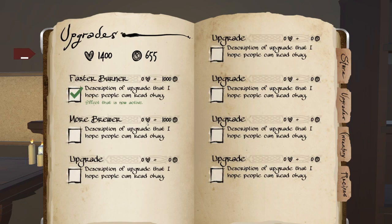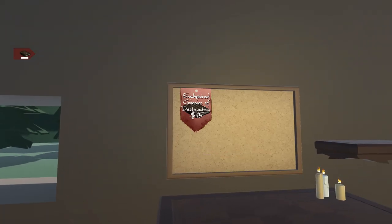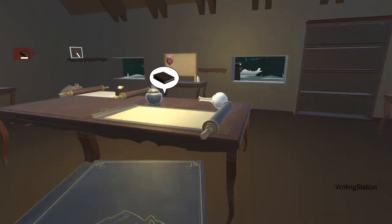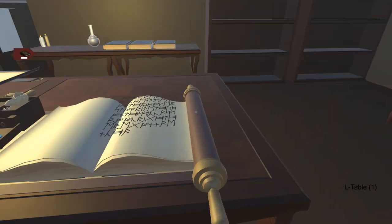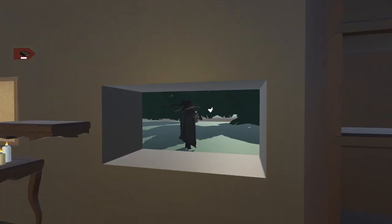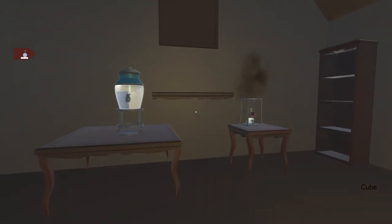Earth potion — we have one here, take it and goodbye. Now we can upgrade the faster burner, so now it's a little bit faster. What do you want? A book of destruction — we haven't made that yet. So we take a book, go over here, write it, put it back on top, make a destruction tome, and give it to him.